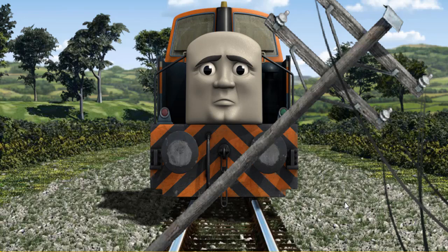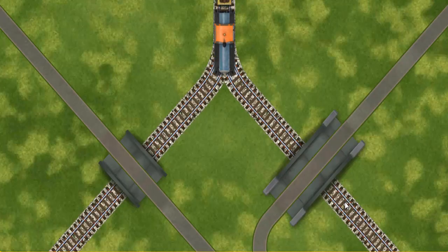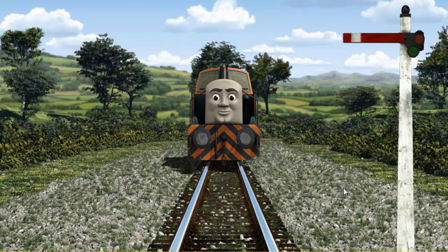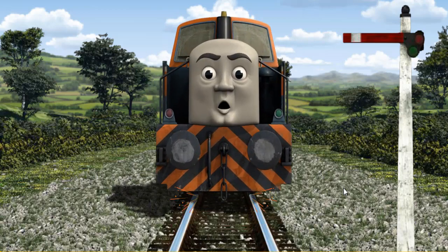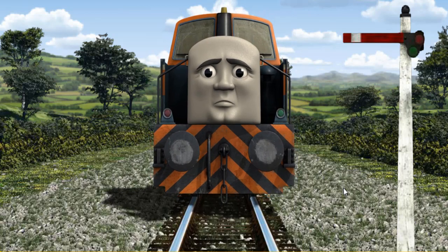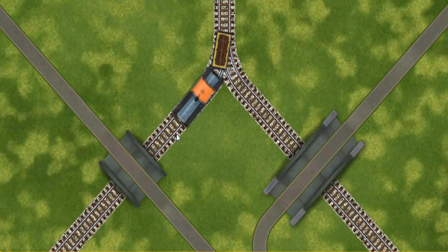Suddenly, Den had to stop. He needed to go a different way. Help Den find the track that goes under the shortest bridge. Den was on the wrong track. He needed to go a different way. Help Den find the track that goes under the shortest bridge.